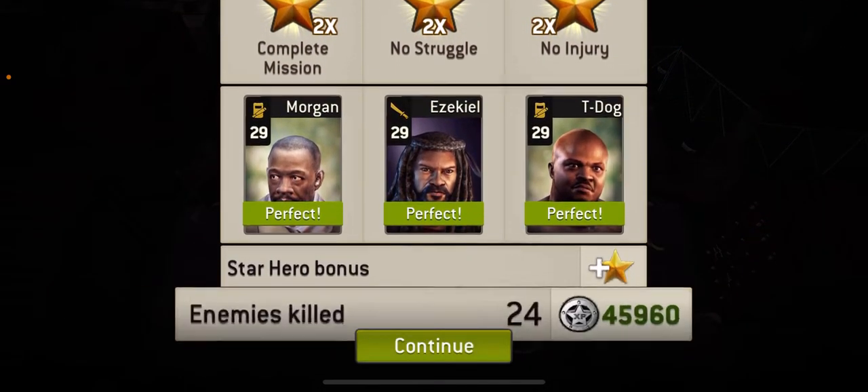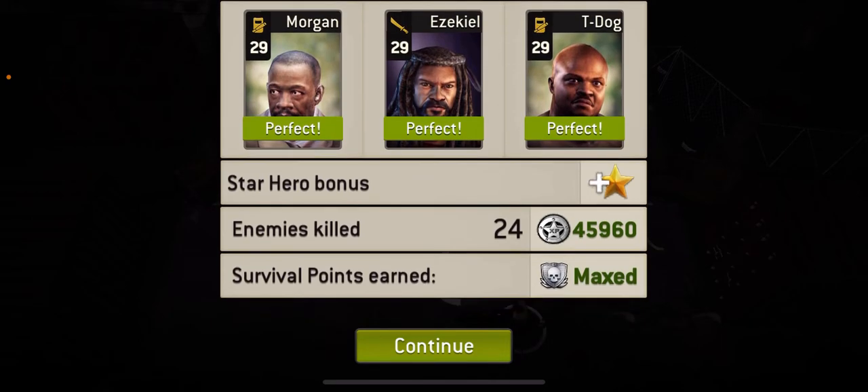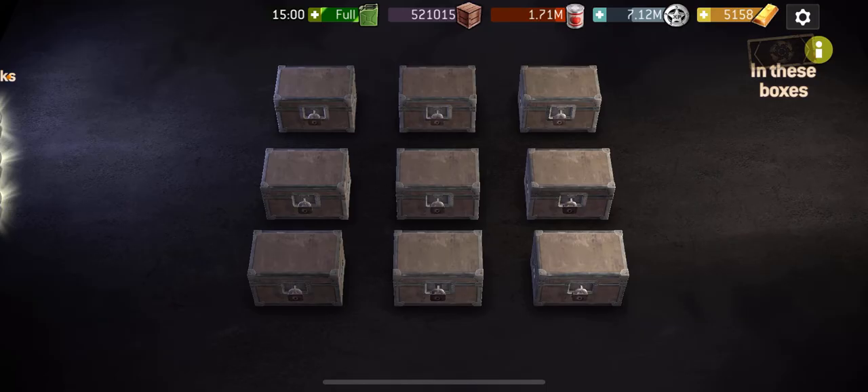Hopefully that helped someone. It's not the quickest of maps, and you do need Perseverance on your Bruisers. I was very lucky and got Perseverance on my first try with Morgan — I wasn't even going to bother trying but tried once. Hopefully it gives you some ideas. Just try and create a couple of walls and then use Zeke to do the damage. Hope it helps — thanks very much for watching, see you soon.